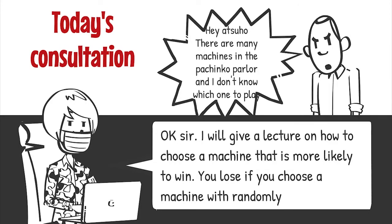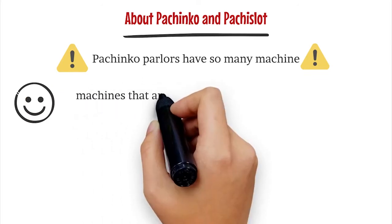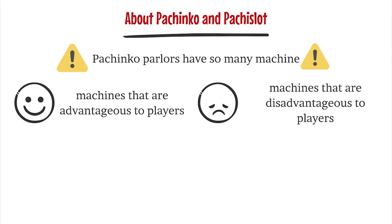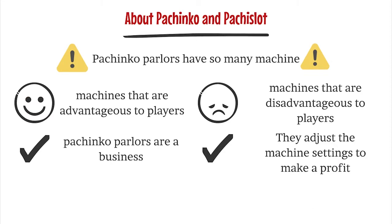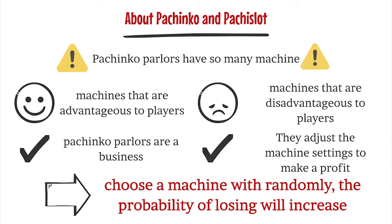You lose if you choose a machine randomly. The pachinko parlor has 200 machines no matter how small, and more than 1,000 machines even in a large parlor. First-time players and beginners don't know how to choose a machine. There are machines that are advantageous to players and machines that are disadvantageous to players in pachinko and pachislot machines. Since pachinko parlors are a business, they adjust the number of favorable and unfavorable machines so that the parlor will be profitable. Advanced players and professionals are aiming for an advantageous machine, so if a beginner chooses a machine without thinking, the probability of losing will increase.